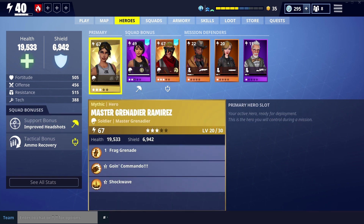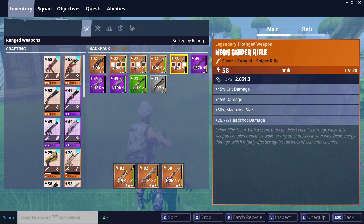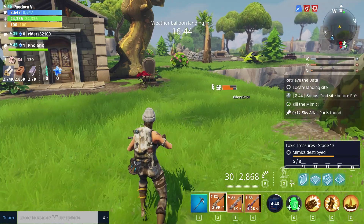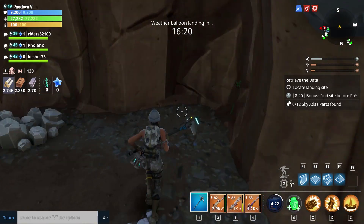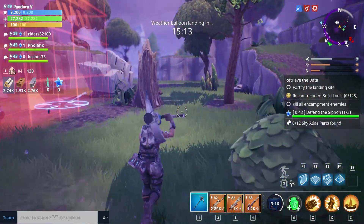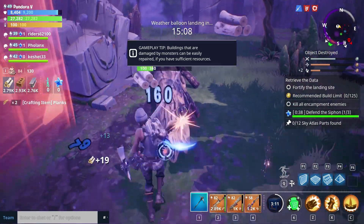Let's jump into a quest with Grenadier Ramirez and see how we get on. We've got a Retrieve the Data mission. We've also got this new Siege Breaker SCAR — damage, crit damage, crit chance, headshot and 20% damage, which I got playing last night with some of the subs. Let's clear the landing site and jump straight into the mission, because I want to see what she's actually like in combat.